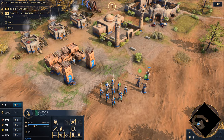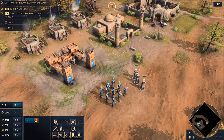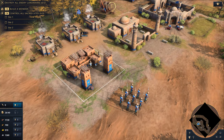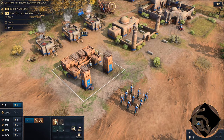In the early game, the Delhi Sultanate requires skilled decision-making deciding the role of their scholars and where to spend their resources. However, they're capable of quickly pivoting from focusing on their economy to training an army thanks to the efficient production technology. This allows scholars to garrison inside military production buildings, significantly reducing the training time of military units.